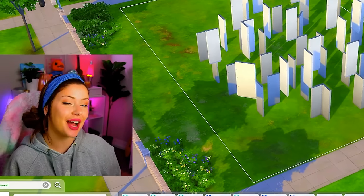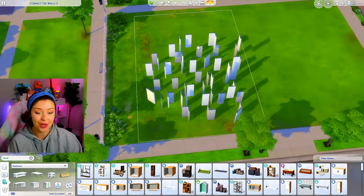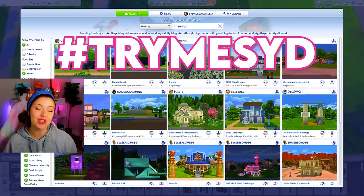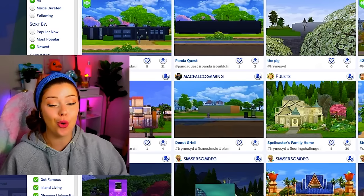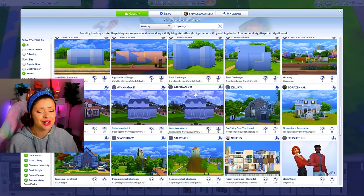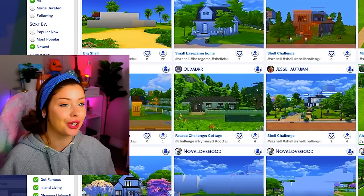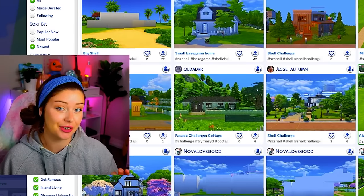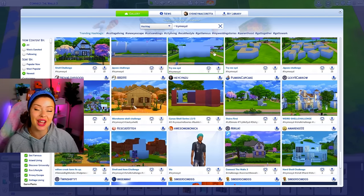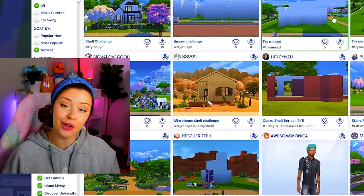The rules here are simple. It kind of acts like a shell challenge in the way that I can't move any of these walls, which were not placed by me. I have a hashtag on the gallery — hashtag Try Me Syd — where you can upload and try build challenges. There are shell challenges and other really fun ones in there. If you upload any build challenges, make sure you use that hashtag and you could potentially see your build challenge on this channel.